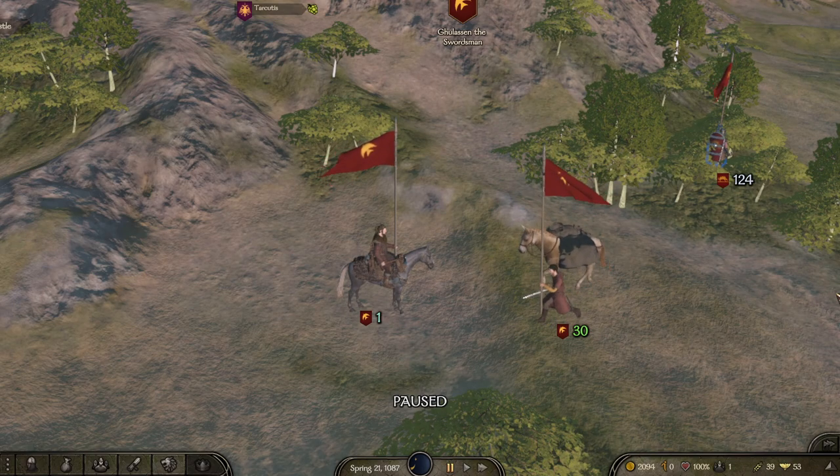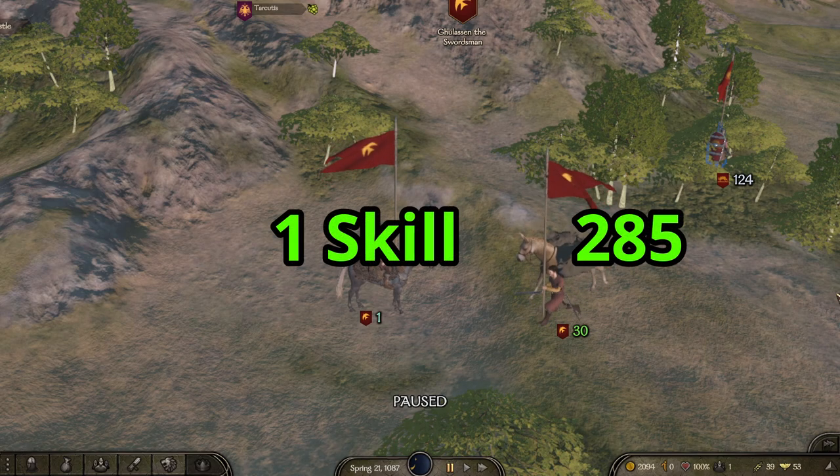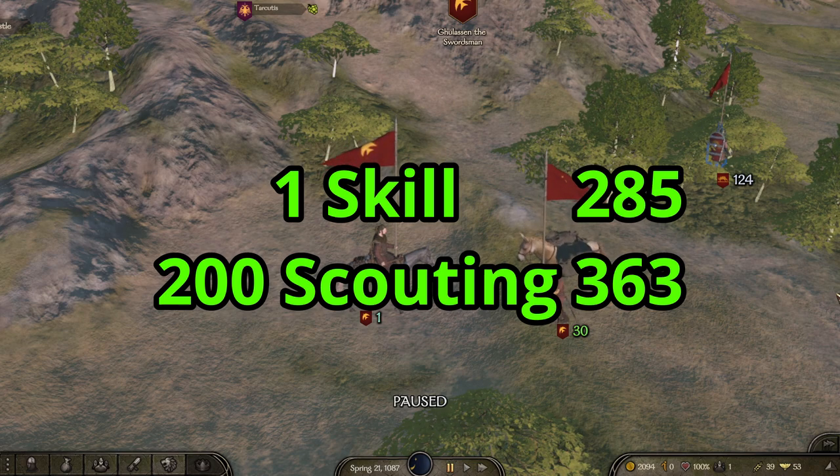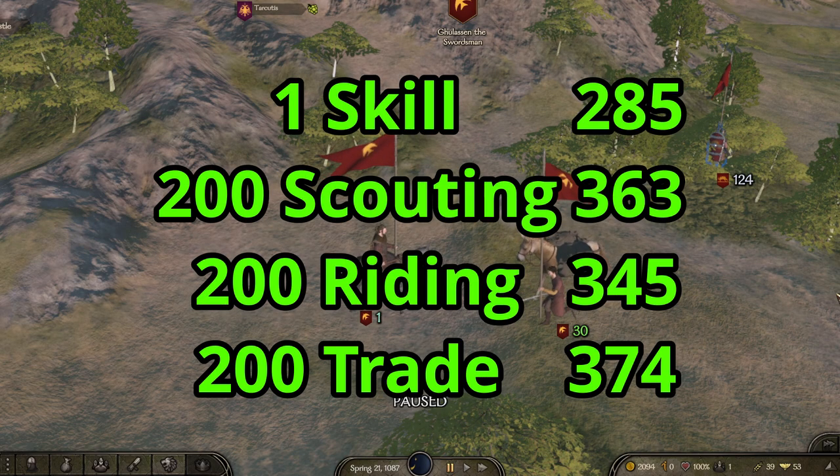The next thing I wanted to test was skills. When I sent these guys out with just one skill each, I averaged 285 per day. When I raised their scouting to 200 — everything else at one — they averaged 363 per day. With only riding at 200 they gained 345. With only trade at 200 they averaged 374.